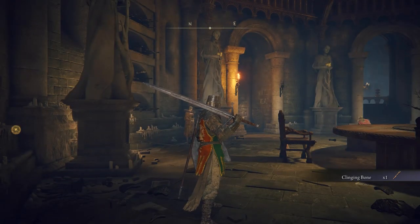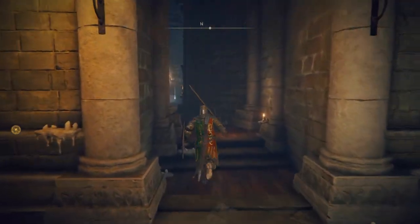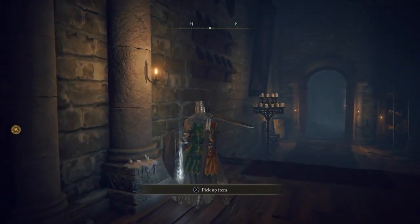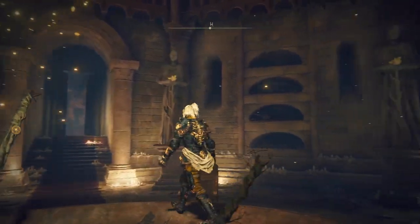Now all you have to do is head in this direction — just follow where the guy with the red cape is looking. Go through here and you'll see something sparkly and shining in the distance. This is where you're going to pick up the Royal Remains Armor Set. That's it — that's how you get the armor. It's very quick and very easy.